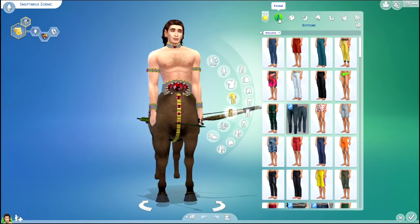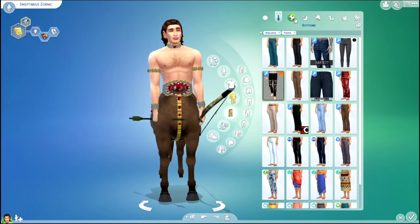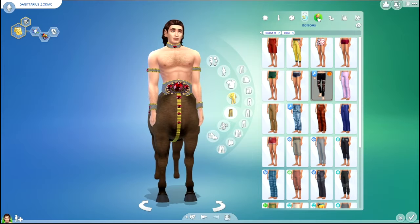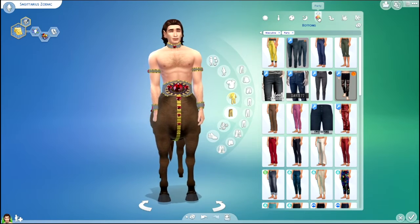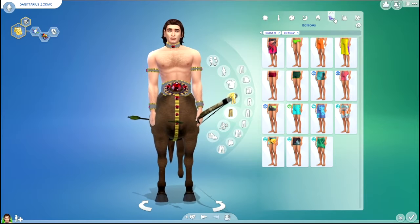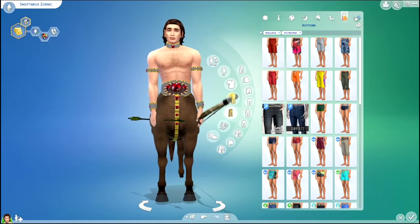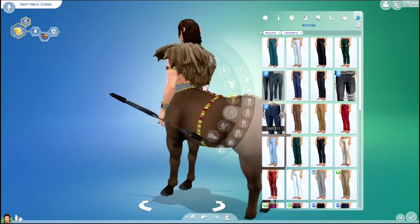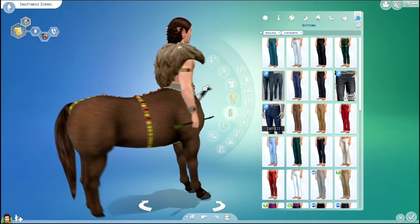All of his outfits are mainly the same. With his sleepwear, he doesn't have the bow and arrow, and winterwear is also a little bit different — he has a shawl on to keep him warm.